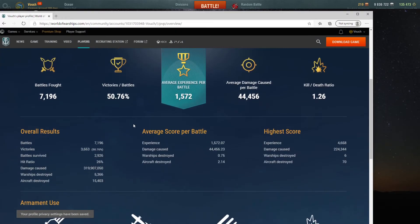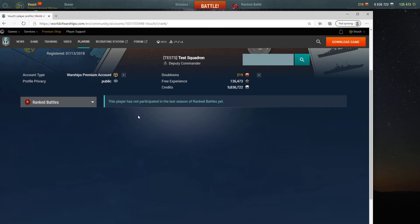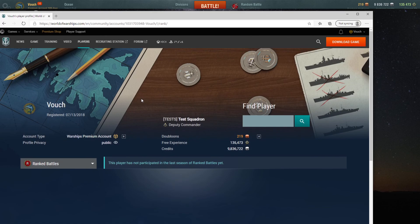Actually, while I'm here, I don't care if people see my stats. Let's see — 50%... how do I do in co-op? 98%, I better do good. Ranked? Haven't done ranked yet. Anyway, that's how you do it — go there, change it to private, and you're done. If you want to open it back up again, just go back. Easy enough.